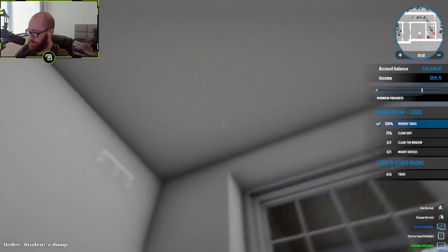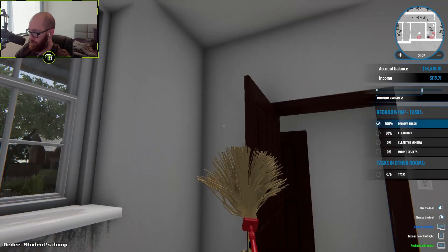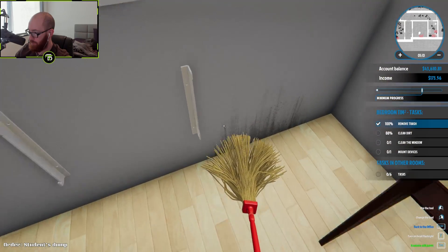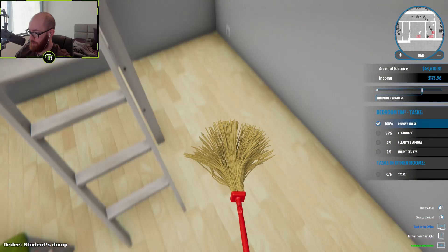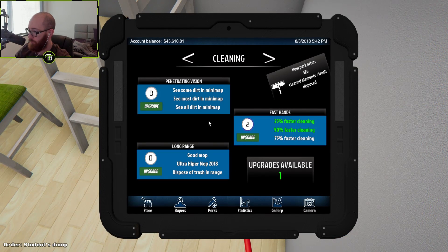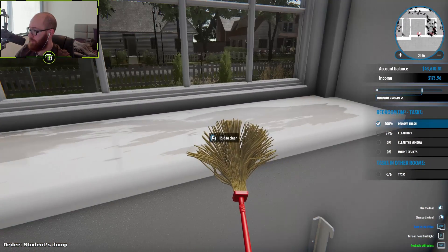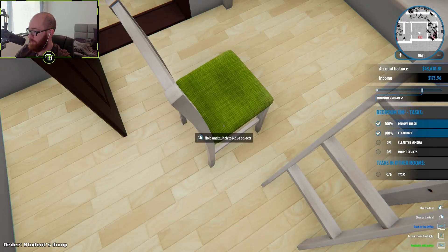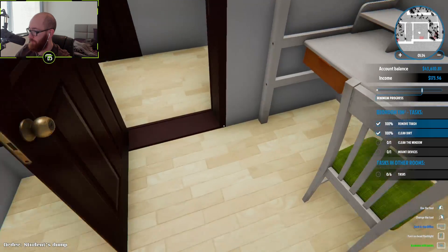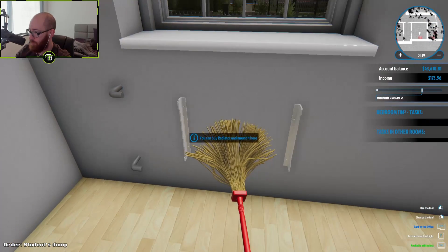Dispose of this — this room is good. 72% of the dirt — nasty! Got 94% of the dirt. Do I have that cleaning upgrade? I do have one. See some dirt on the minimap. Oh wow, it really does work like that! I see them — they look like little cockroaches, I kinda don't like it. Just move the chair out of the way. That room looks good to go. Wait — was there a radiator? They took the radiator off the wall!